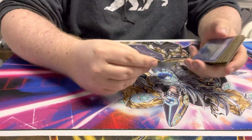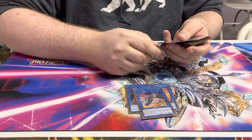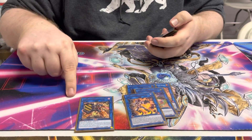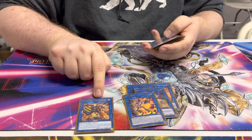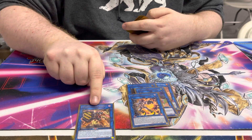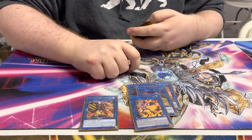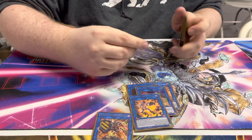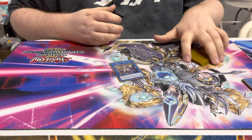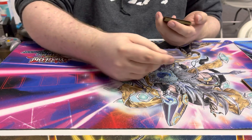For the extra deck: two Isolde, one of the Mecha Phantom Beasts, one Hauka Fibrax — I never made this card today. It doesn't come up that often, but realistically if they stop your effect, you can use your extenders and go into this so you can still make your Mecha Phantom Beasts. One Access Code because it's pretty much an auto-win if you DDR back your Mecha Phantom Beasts link — play one more card and you automatically get a 5300 attacker.